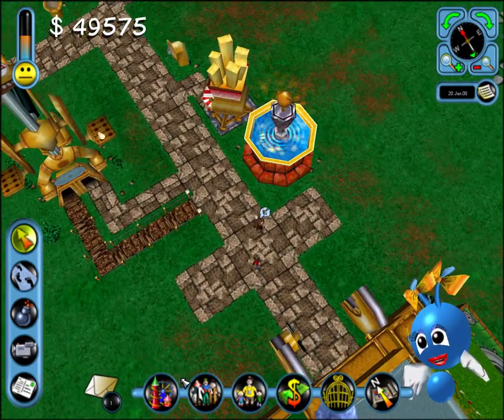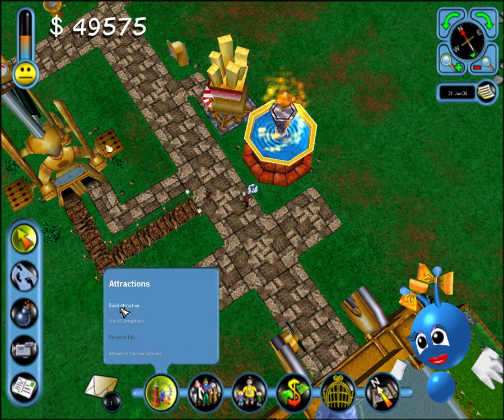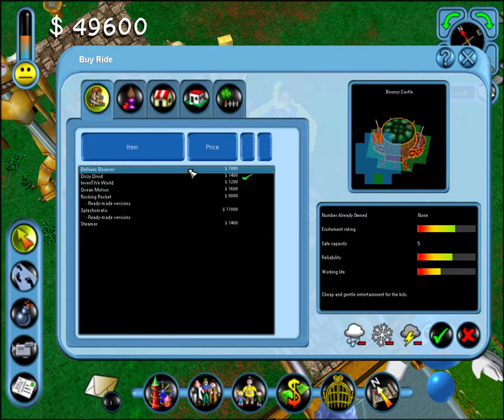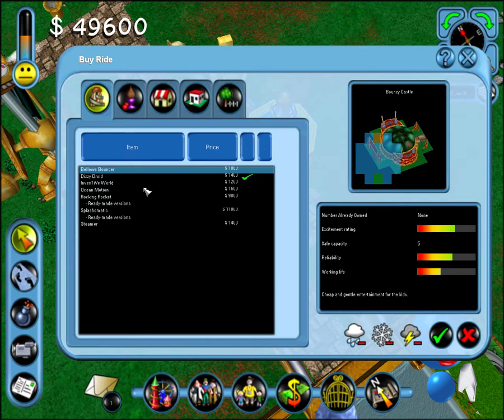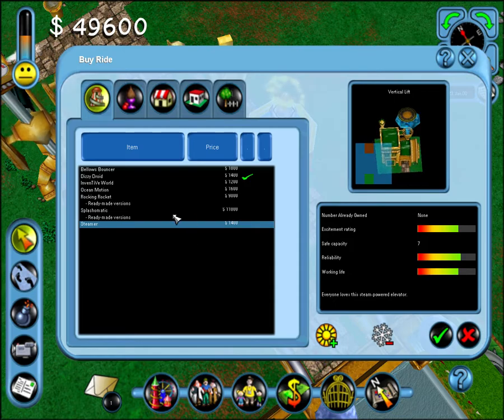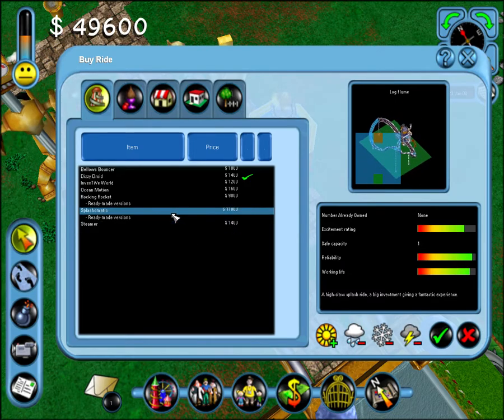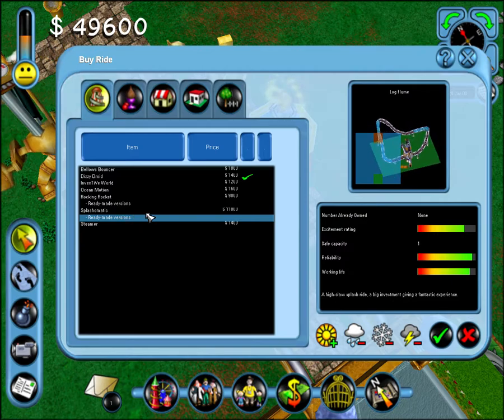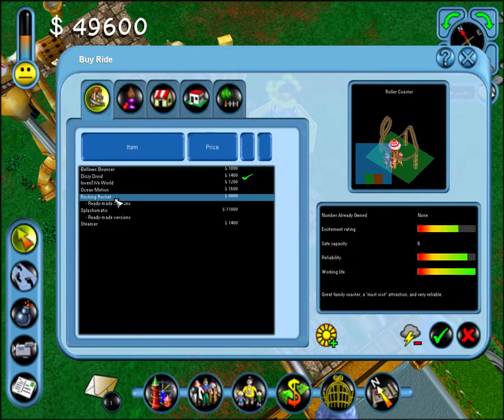The park has only got one ride. Why don't you build another? Click on the Attractions button at the bottom of the screen and choose Build Attraction from the menu. To build something, click on the item you want, then click the Buy button. Choose different items using the buttons above the list.